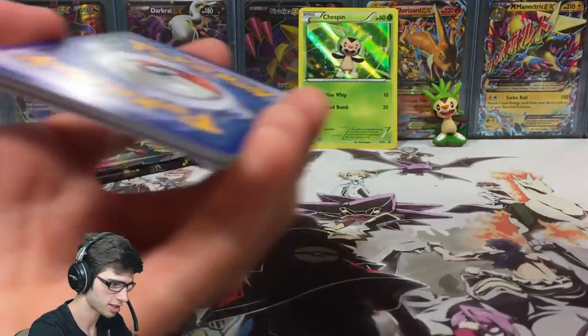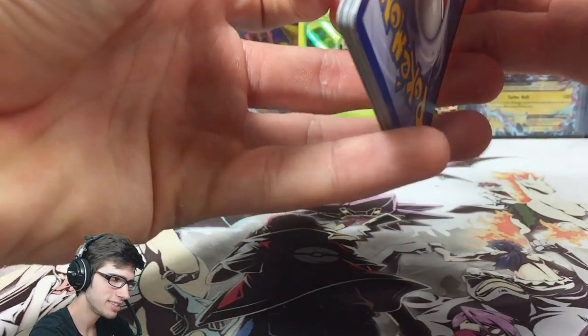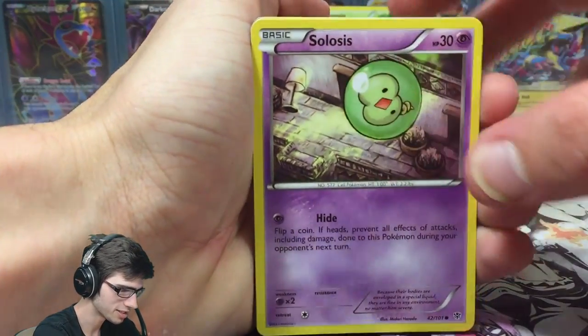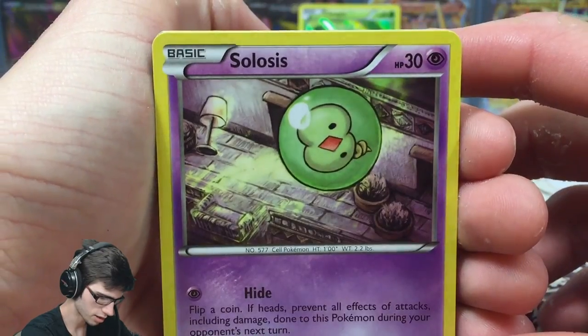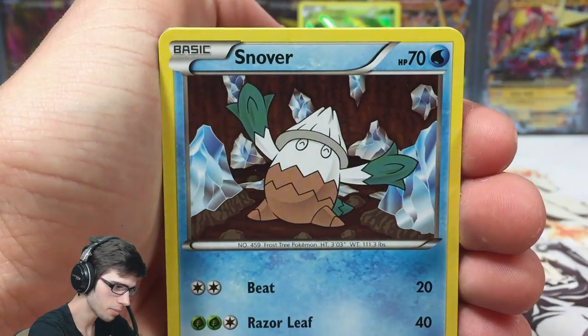That is the Plasma Blast code for that one. Let's see what we can get — I don't know how we're going to go for pulls, because in the older sets the pull ratios were a little bit lower than what they are in these days' openings.